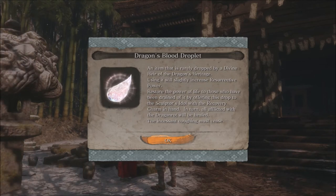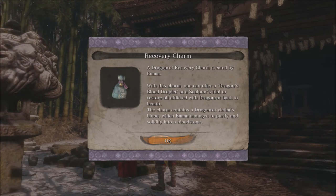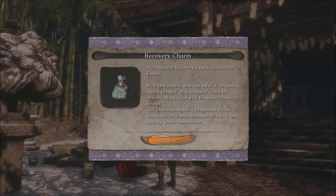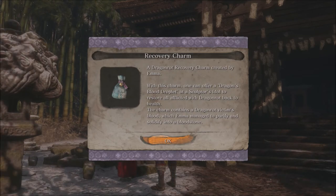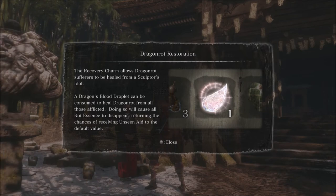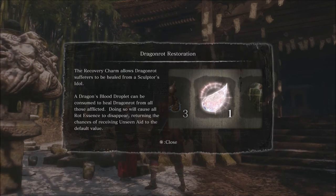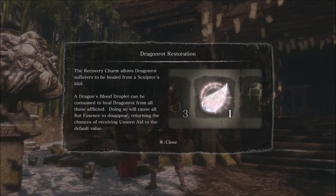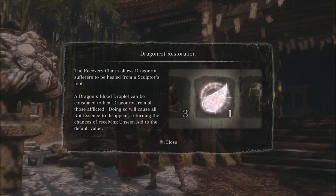The incessant coughing must cease. And the recovery charm — dragon rot recovery charm created by Emma. With this charm, one can offer a dragon's blood droplet at a sculptor's idol to restore all afflicted with dragon rot back to health. The charm contains a dragon rot victim's blood, which Emma managed to purify and solidify into a bloodstone. The recovery charm allows dragon rot sufferers to be healed from a sculptor's idol. A dragon's blood droplet can be consumed to heal dragon rot from all those afflicted, causing all rot essence to disappear and returning the chances of receiving unseen aid to the default value.